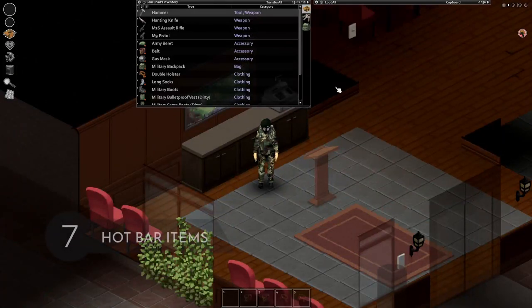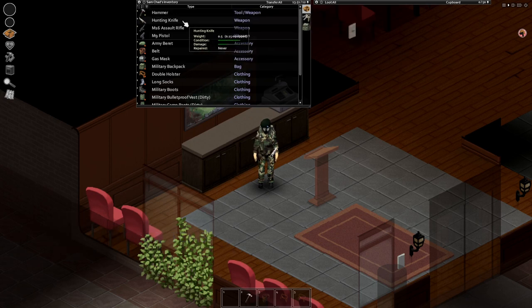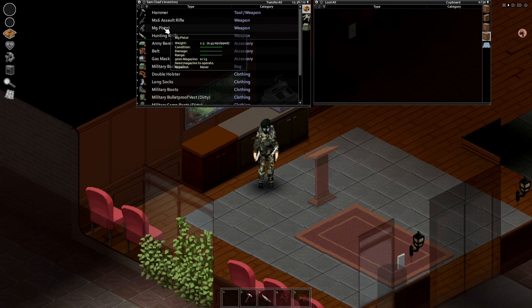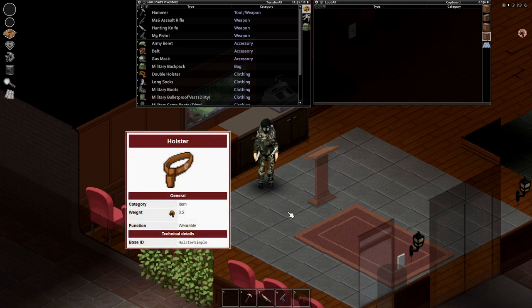Next we have the belt. Every player starts with one. You can put most tools except guns on the belt and access them faster using the numbers shown on the UI. Even though you can't put guns on your belt, you can get a holster or double holster that adds fast access to handguns.